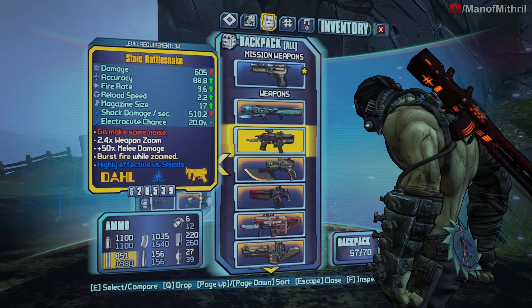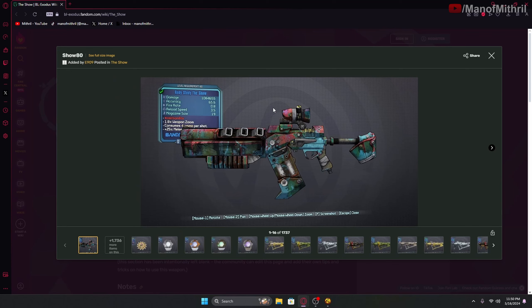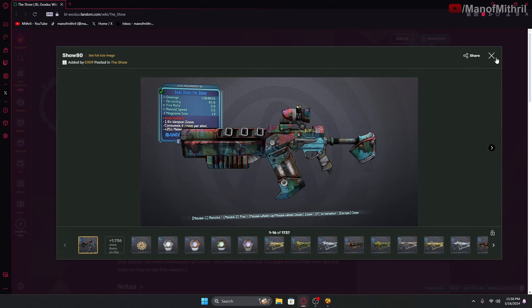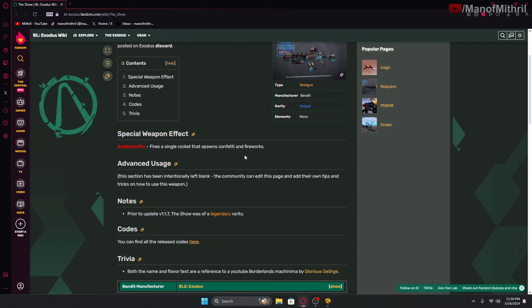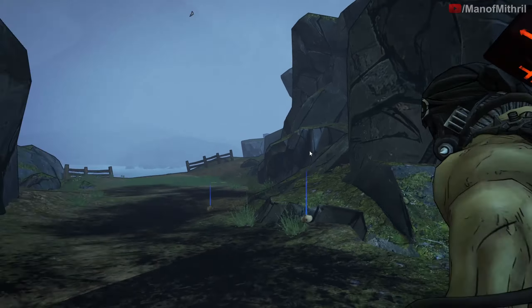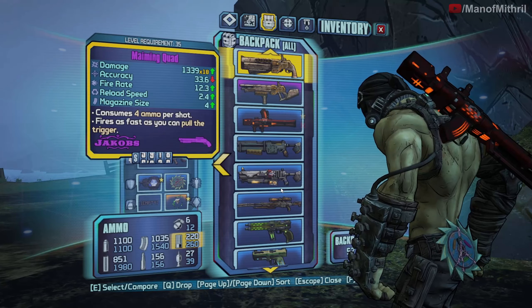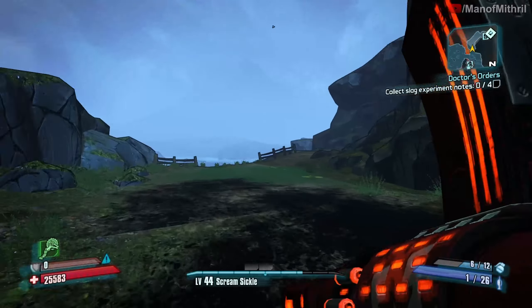Let me just bring up the page because it said I redeemed it. Here it is - The Show. I definitely did not see that. Fire rate is pretty slow, reloads about okay for a Bandit, 19 mag. Red text is '#AskBandits.' Fires a single rocket that spawns confetti and fireworks - it's a reference to a YouTube Borderlands machinima by Glorious George. Weird, I wonder why it's not in my inventory.